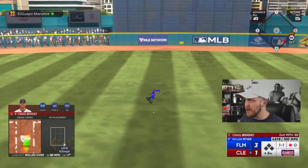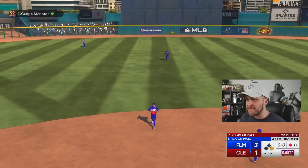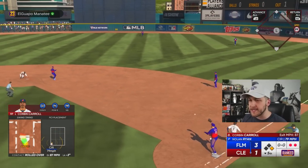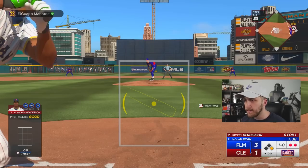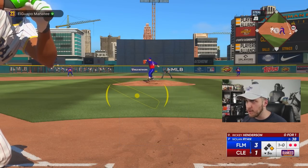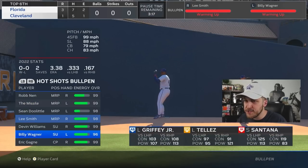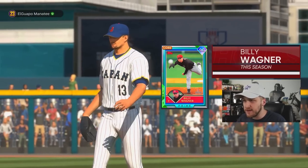Craig Biggio hit that baseball 88 miles an hour — off the bat it jumped off, I thought that was 100 exit velo easily. Don't you dare ground into a double play. Corbin in his 99 speed, that was easy to beat out. I'm going to tell myself pre-pitch: turn the hips and explode. I got the sinker that I wanted and I just straight up missed it. Tyler Rogers, you did your thing buddy — you only allowed three runs. I'm going to take you out now because I'm trying to win this ball game.